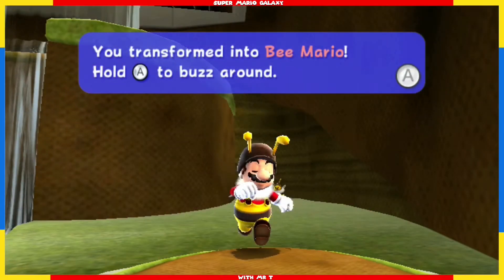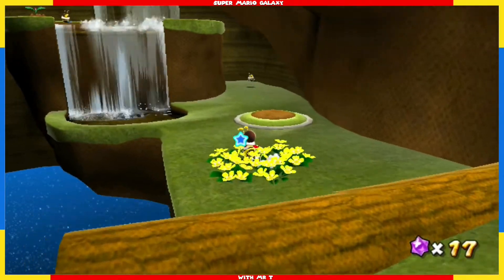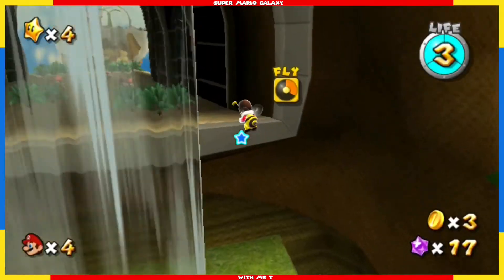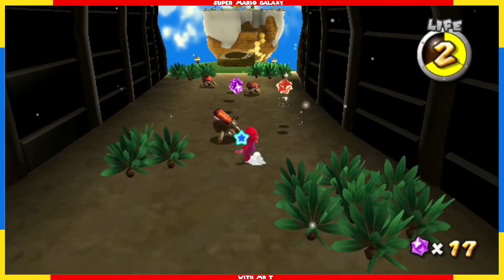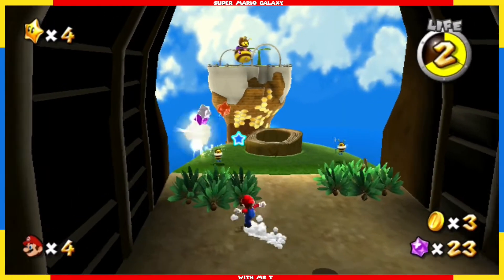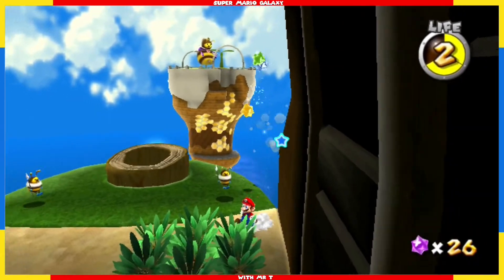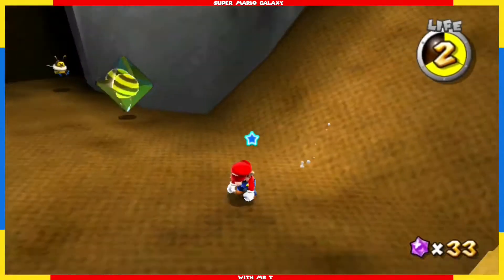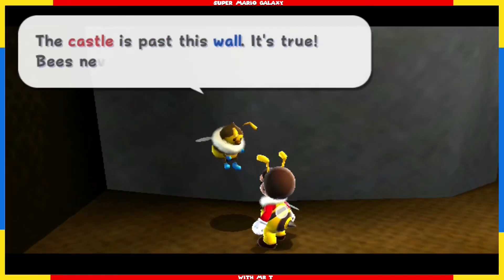There we go — we transformed into a bee! Mario gets to buzz around. I'll kill this wee plant first, get the star bits, and do a bit of flying. Land, recharge, and up again. Check these bushes, kill these enemies and collect whatever they drop. Lost a leaf — I'll have to get a coin to get me back up to three. Get the star bits and jump down the hole. They slayed — we can turn back into a bee. Happy days. Still need a coin to get back to three leaves.